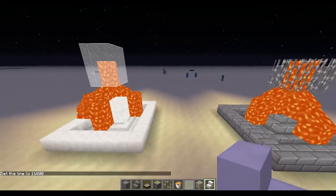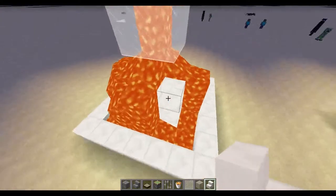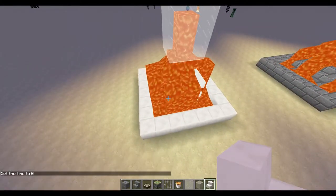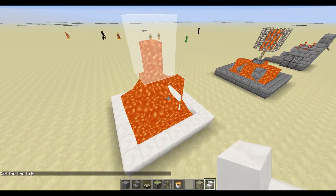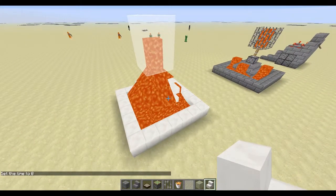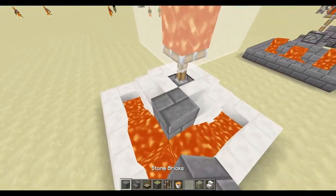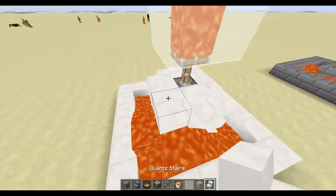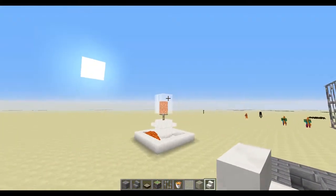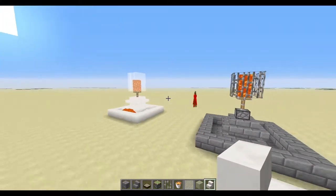So you can change the design around — use lapis and blue, or make it look like a stronghold. You can do anything. That is the redstone lamp light fountain thing.